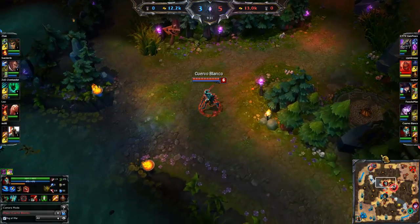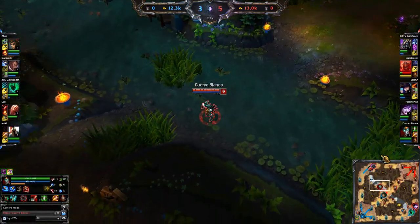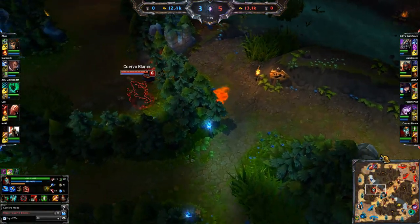Aloha guys, this is Wycrow and here we're going to talk about how to fake jumps Shaco, as I say in my guide, how to go behind enemy lines.